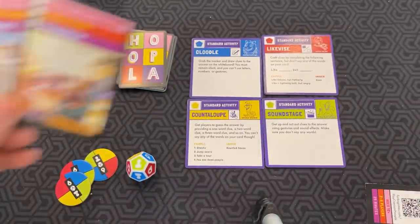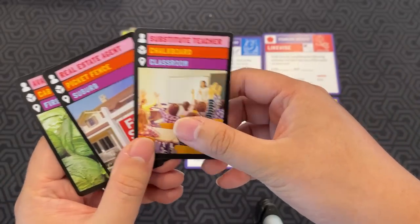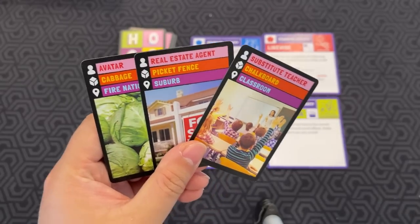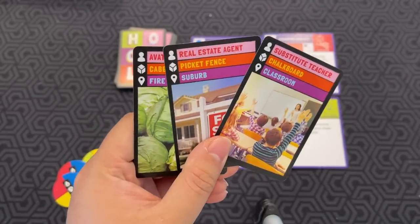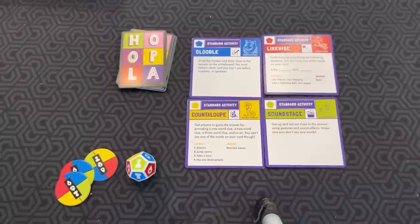If you look at the cards here, we've got Avatar, Cabbage, Fire Nation, Real Estate Agent, Picket Fence, Suburb, Substitute Teacher, Chalkboard, and Classroom. You have to pick one of these cards and get your teammates to guess it. In this case it would have to be one of the people: Avatar, Real Estate Agent, or Substitute Teacher. Then you do the activity.